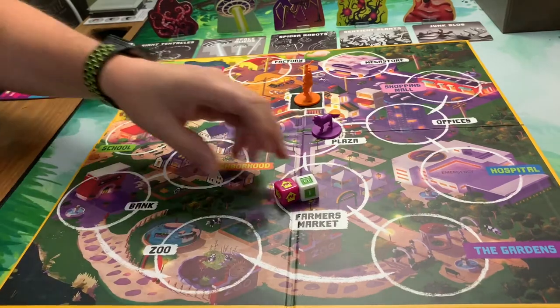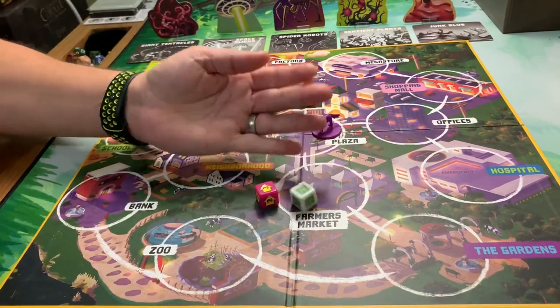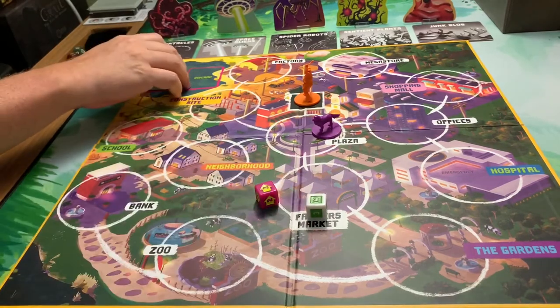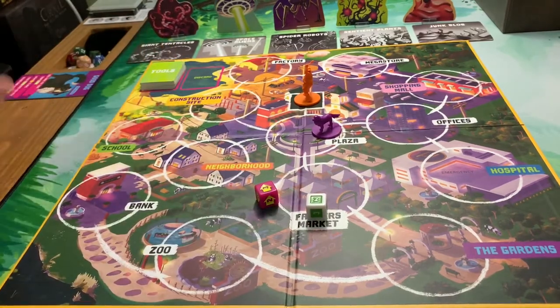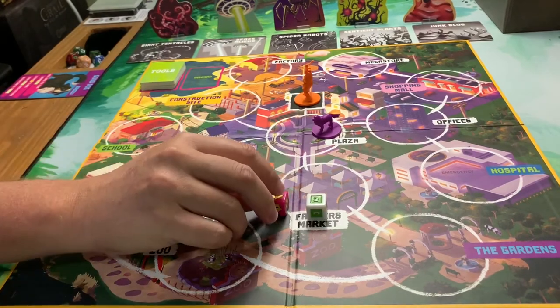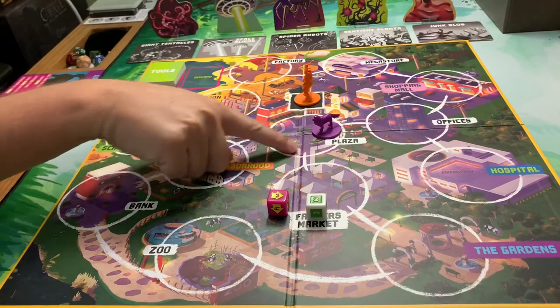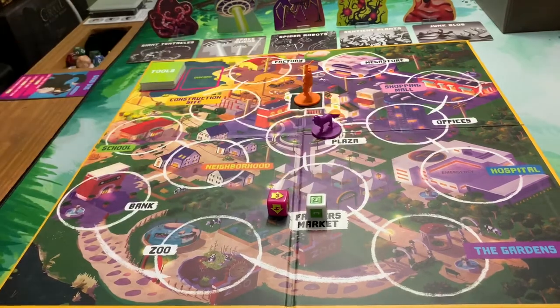We are going to be rolling two unique dice — the green and white one indicates how many tools you draw from the deck and add to your hand, and the other is a movement die that tells you how many spaces you can move, following the connecting white lines on the map.